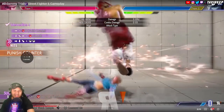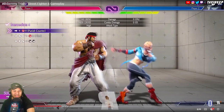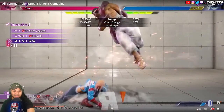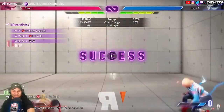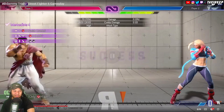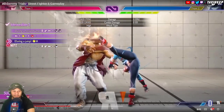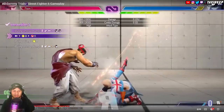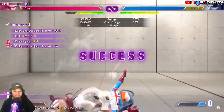There's a new button - forward roundhouse as a punish counter - it pops your opponent in the air, which allows her to charge her spiral arrow. You end up far back at neutral, but that is a kill combo. They gave her back her Street Fighter 4 EX dive kick, which is probably going to be plus on block.